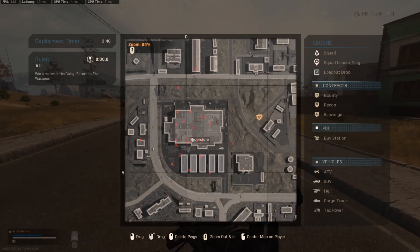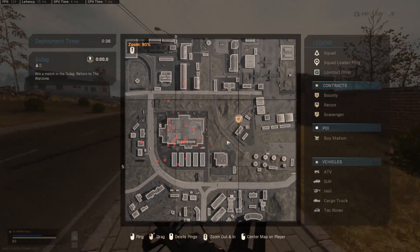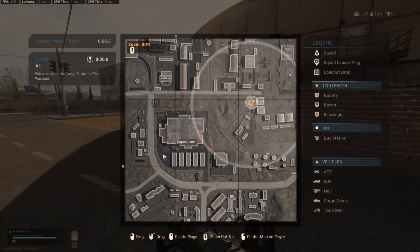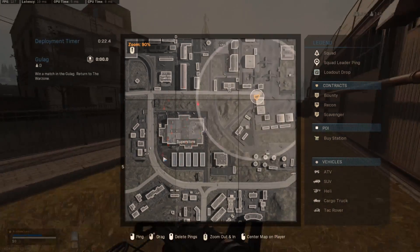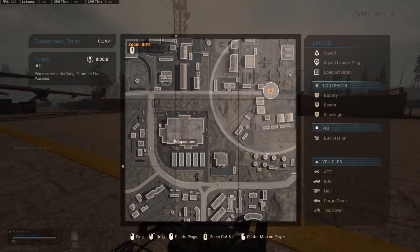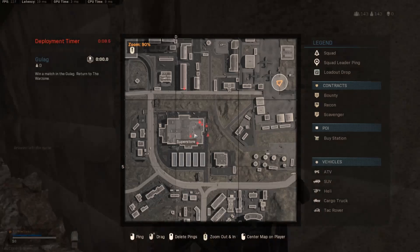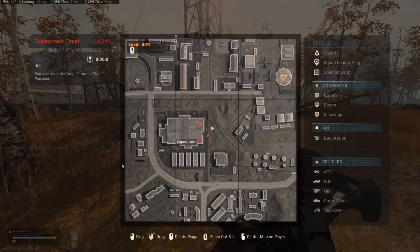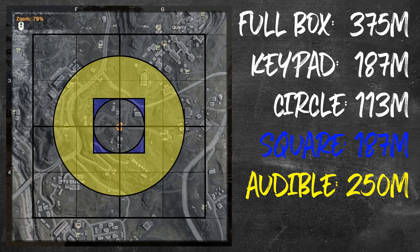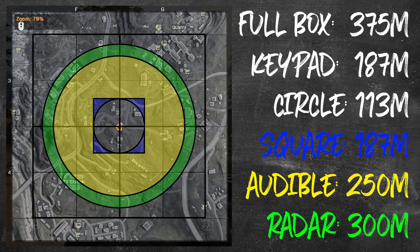Talking specifically about UAVs, there is a max range — it does not cover the entire map. The only time it covers the entire map is if you pop all three UAVs at the same time, which will give you an advanced UAV. As I move further and further away from Superstore, the UAV only picks up to a certain range. When I measured this out, the UAV only gets to 300 meters. It's pretty surprising that the audible warning can get you upwards of 250 meters — only 50 meters less than your radar.